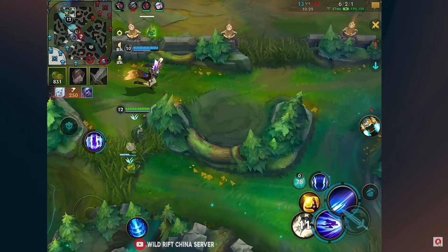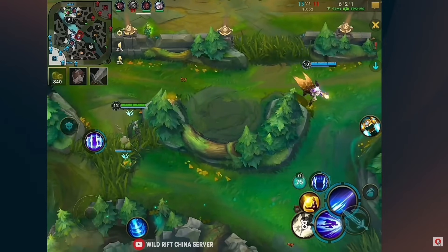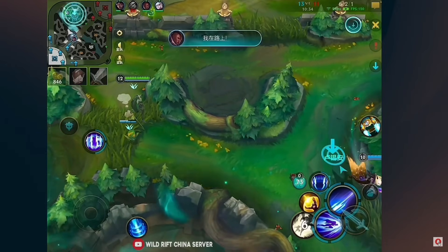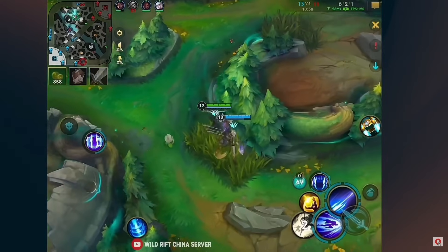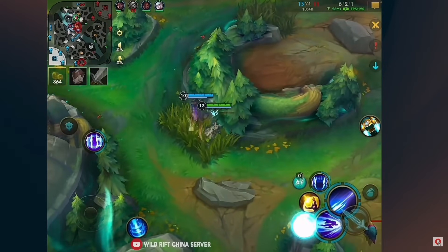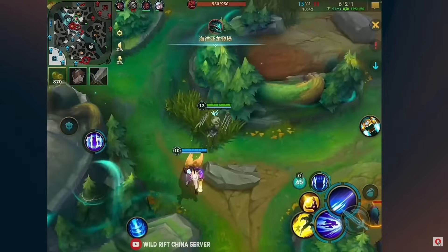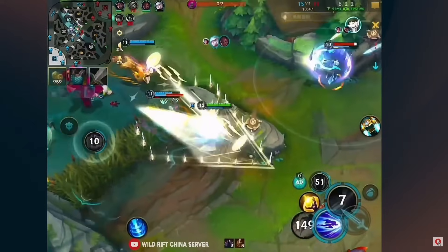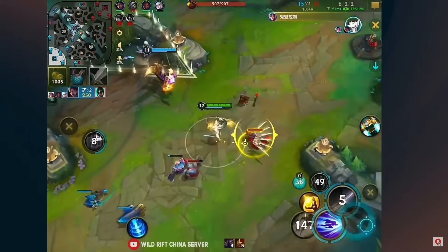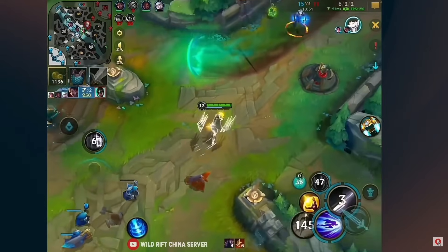Tristana dies on the bottom side of the map. Meanwhile the enemy team is getting more and more gold by taking bounties. He has to make something happen very soon — looks for an angle, flashes in the ultimate, but only gets one. So the flash ultimate was an absolute waste in the end.